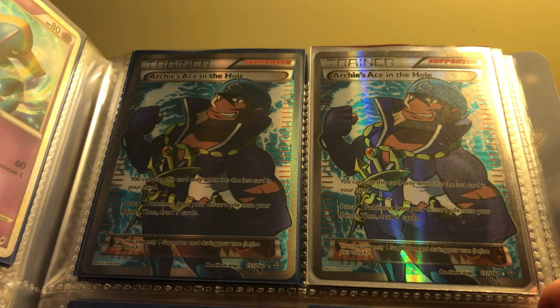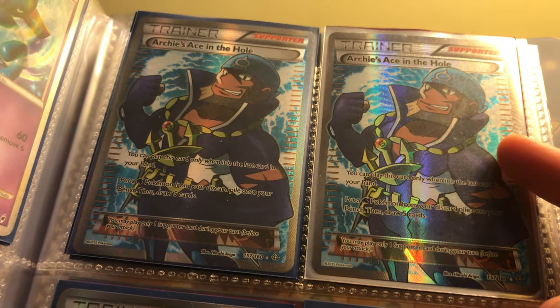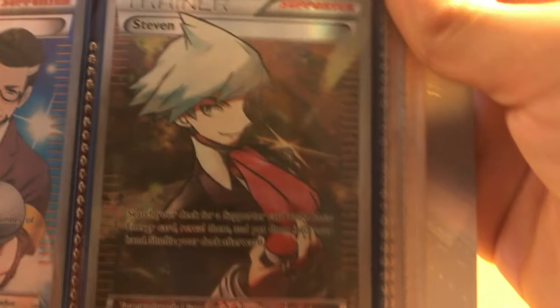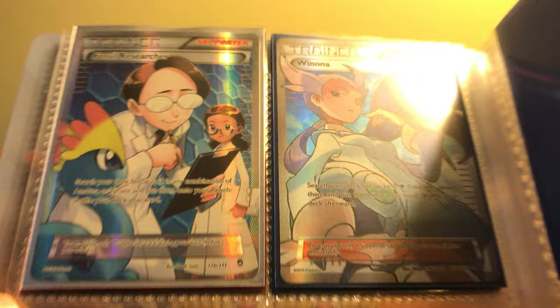Full Art Trainers: I have two Full Art Archie's Ace in the Hole. One of them is going to be going into my Trade Binder when I go to the Burning Shadows pre-release. Another one is a Full Art Battle Reporter, Full Art Steven at PokeMaster 26, then we have a Full Art Fossil Researcher, and Full Art Winona.